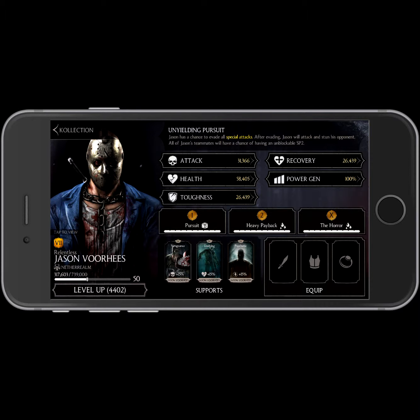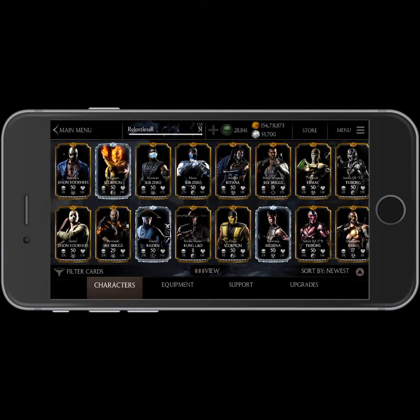As you can see he's fully maxed out. He's been fused seven times. He's got an attack of 31,366 and a health of 58,405. If you add some more equipment that can boost his attack and or toughness. He's got a pretty cool special where someone does a special attack on you and he'll disappear, come back and stab the guy in the back, basically evading the special attack damage and actually causing damage on the opponent. So that's pretty cool.